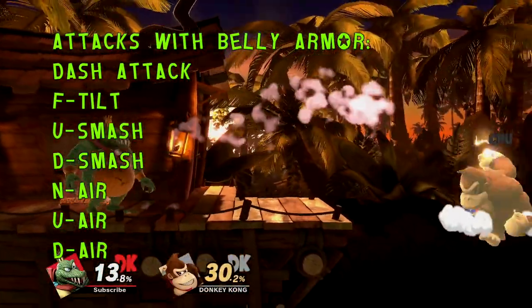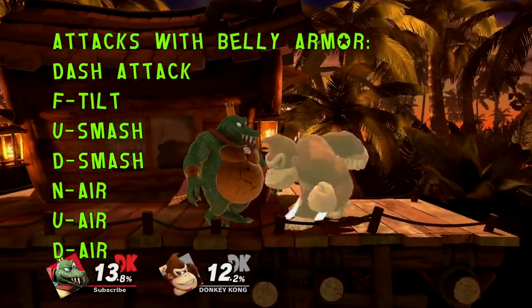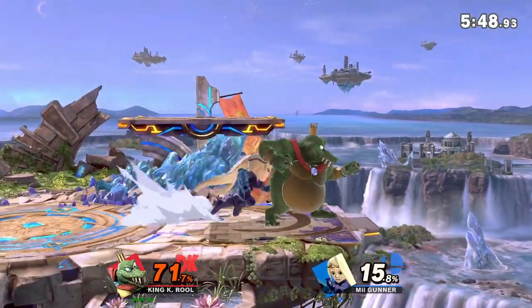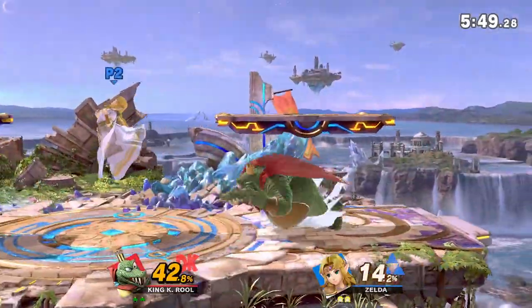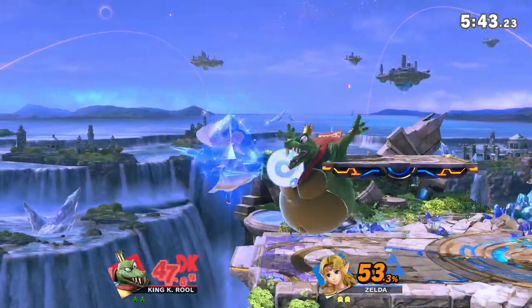The uses can range from edge guarding to landing to powerful burst options. At the same time, getting a feel for the belly's health is essential. Armoring through attacks is good but can backfire and turn off a lot of K. Rool's kit for a long period of time, especially in situations when you don't need the armor to win the interaction. This is why it's important to always keep track of your belly, whether it's relying on forward air and down air, or simply shielding and zoning out with projectiles.